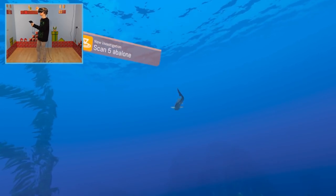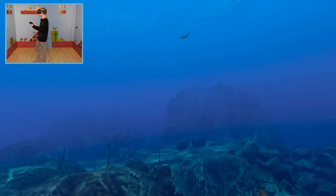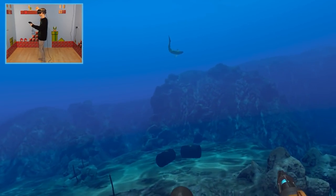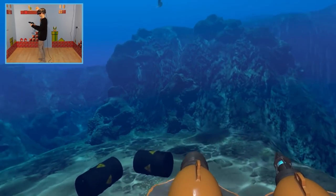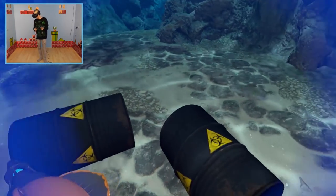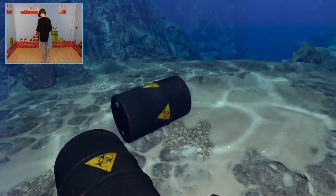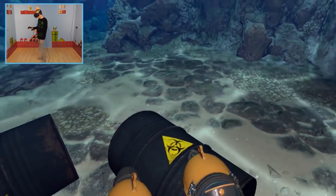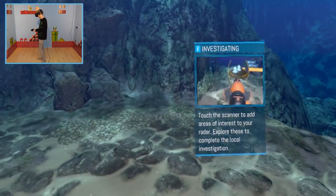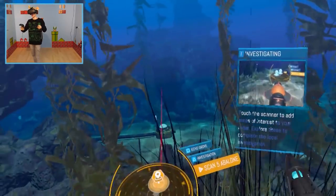Your investigation in this area is around the lack of sea urchins. They compete for food with abalone, which is a kind of sea snail. My first suggestion would be to go scan a group of abalone — five should do the trick. I've added a zone to your radar where you'll find a large group of them. Oh, you've gotta be kidding me — that's pesticide, so the food chain here is most likely contaminated. To progress through each dive site, you'll need to complete an investigation. It's like Subnautica all over again.